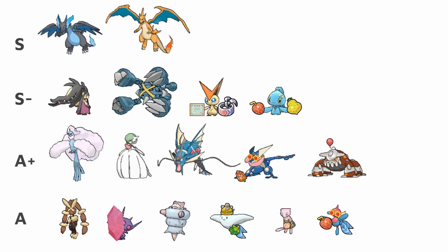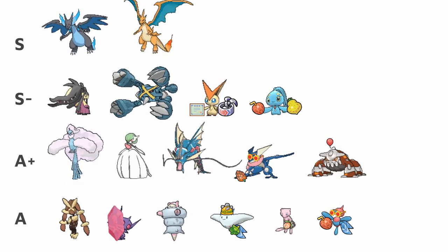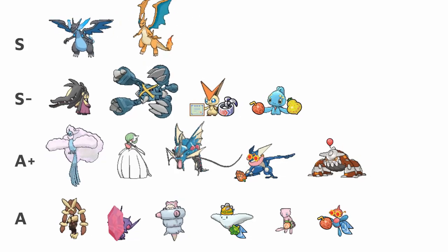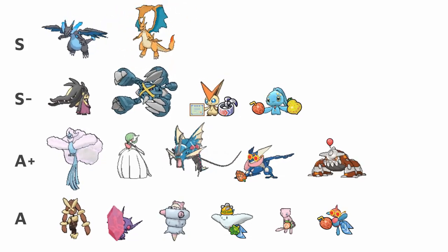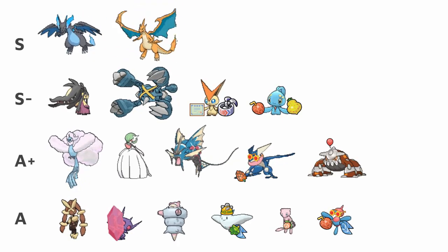Mega Charizard X and Y dominate Oras 1v1 as the sole S-Ranks. Charizard X is incredibly powerful and covers so many Pokemon with its perfect accuracy Tough Claws-boosted Flare Blitz and Outrage. Charizard Y flinches and rolls through many checks with Air Slash, Blast Burn, and Solar Beam.